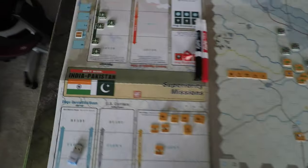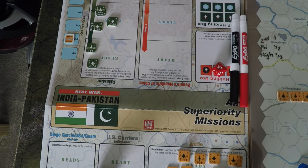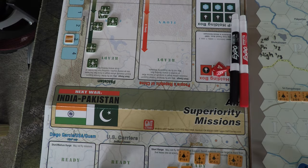I can also consolidate air units as long as they're the same kind — I might be able to turn these two Mirages into one. Some air units cannot be reconsolidated — that's probably more of a NATO-specific rule. That is the end of game turn one. Thanks for watching.